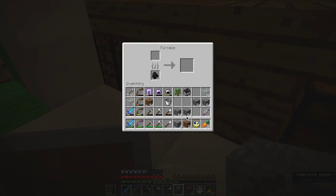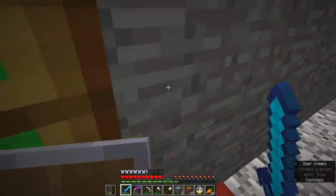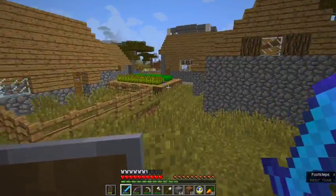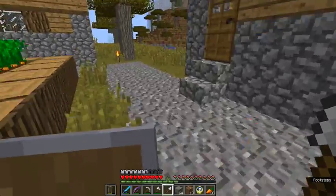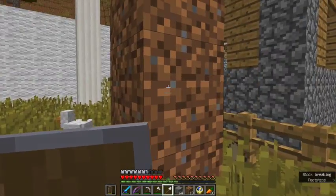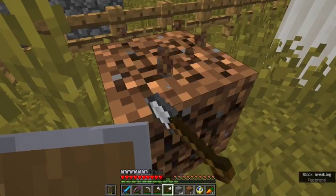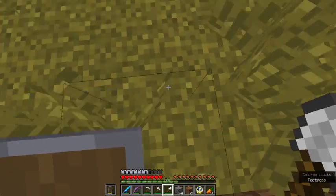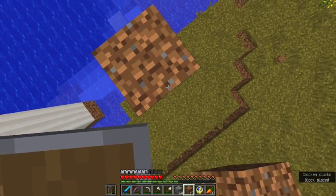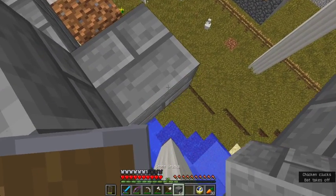Oh yeah, it's in here. Now I can smelt some more cobblestone too. That should give me a whole stack of stone bricks. Sorry about any background noise - I can't really do much about it. I'm going to try and get rid of all this dirt. There you go. Let's continue building.